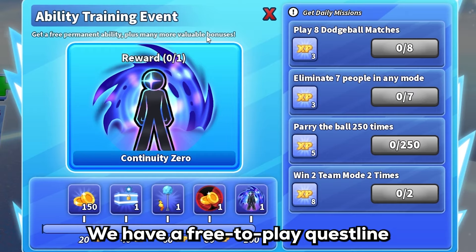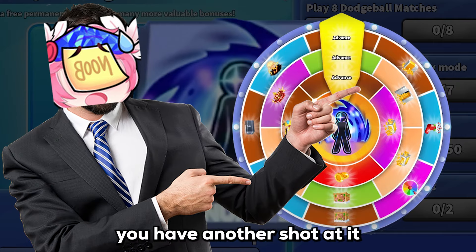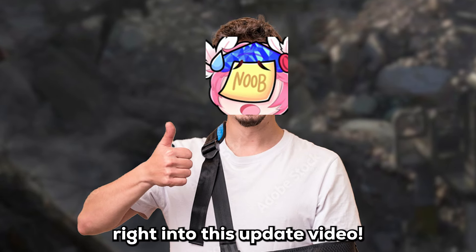We have a free-to-play questline for the new Continuity Zero ability. If you missed out on the New Year's Whirlspin, you have another shot at it. And a new LTM, which is Dodge Ball. Well, Blade Ball, you have outdone yourselves here. Ladies and gentlemen, I have a challenge for you — grab your left pinky finger and absolutely destroy the like button. Comment below if you can do it successfully, and let's dive right into this update video.